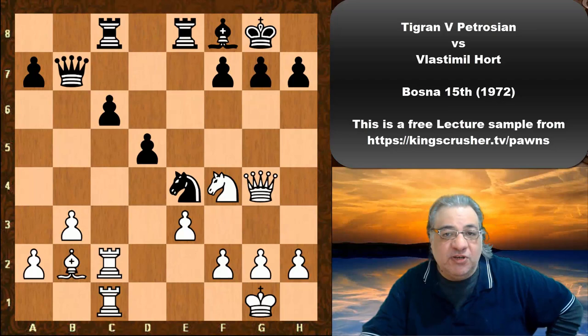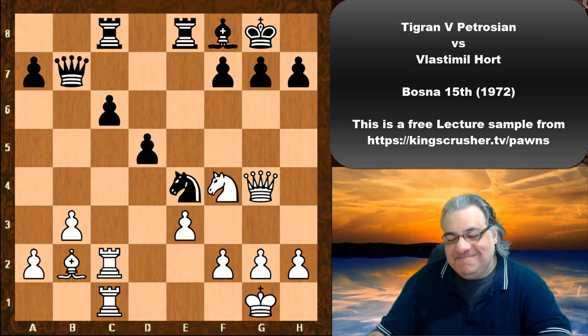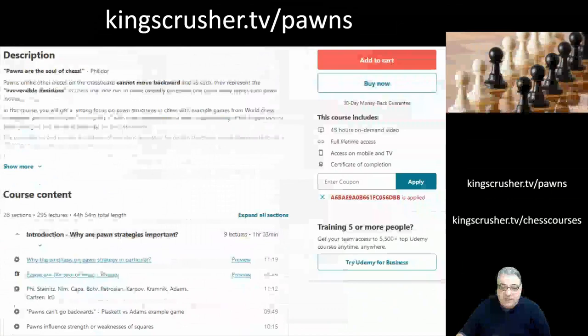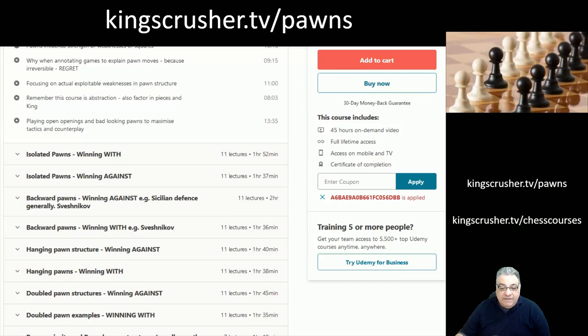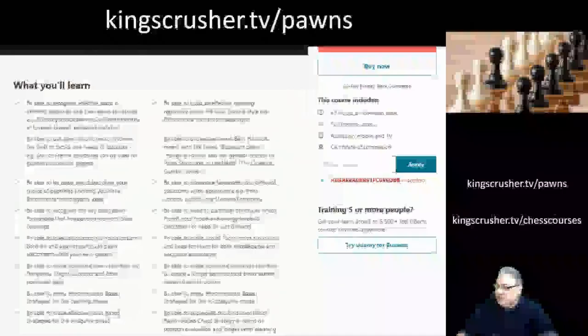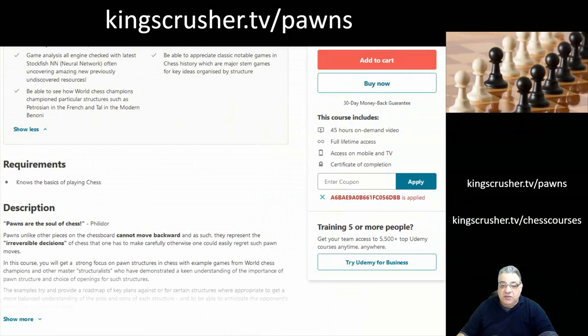Thanks so much — I hope you enjoyed this free sample from my Ultimate Guide to Chess Pawn Structures, where I share insight about key structures you should know: isolated pawns, backward pawns, hanging pawns, and more. The course has 45-plus hours of video content and you can get it at a discount with the voucher code at KingCrusherTV slash pawns. It's given me a lot of confidence — understanding pawn structures helps get a template plan quite easily from position cues.